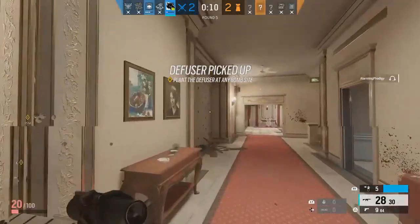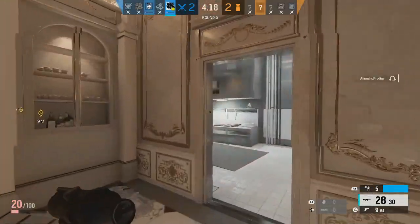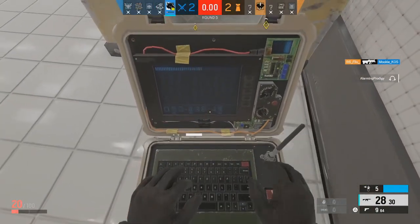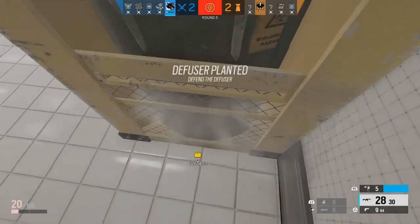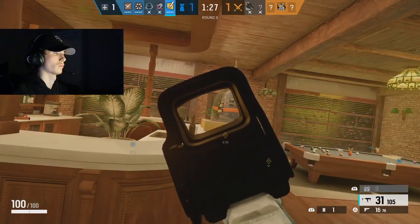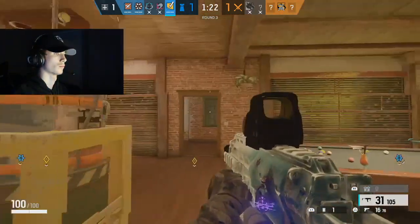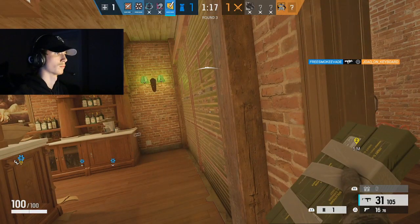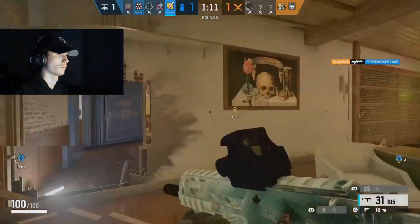Enemies will often move the opposite direction when they encounter you in a gunfight, or continue moving the direction they were already going during a wide swing. When they do this movement, you've got to keep your reticle with them. When you practice in training grounds, the terrorists walk the same speed that most operators do, so you'll get comfortable tracking those movements. When you're able to keep your reticle on an enemy as they move, you're going to hit more shots. Even if you don't hit a headshot, as long as you hit body shots, you'll have a better chance of winning that gunfight.